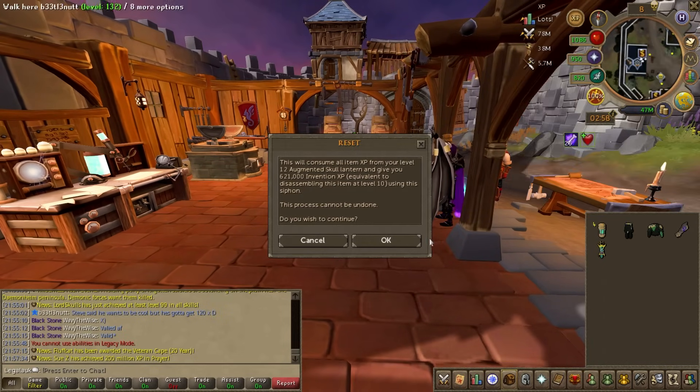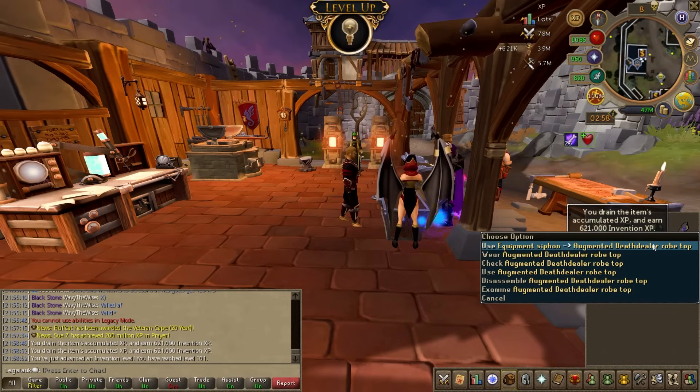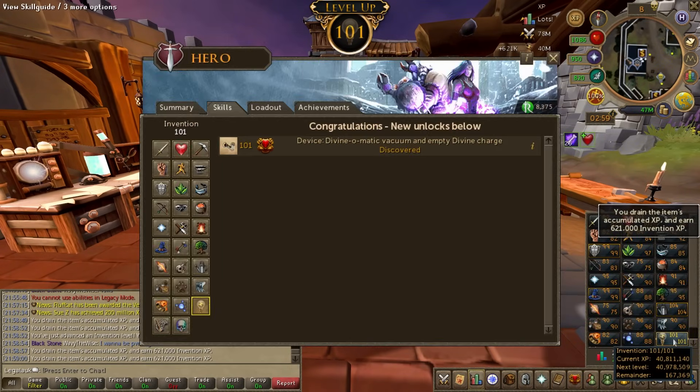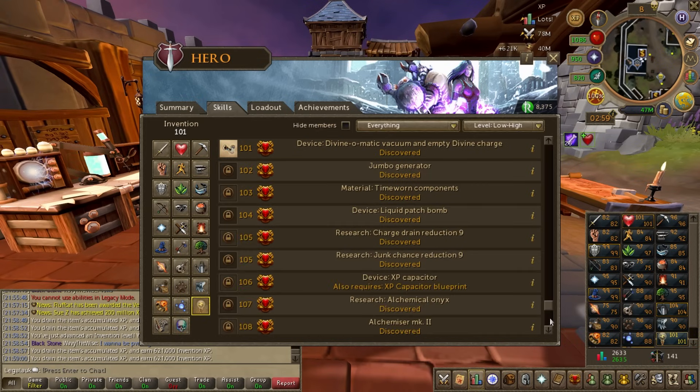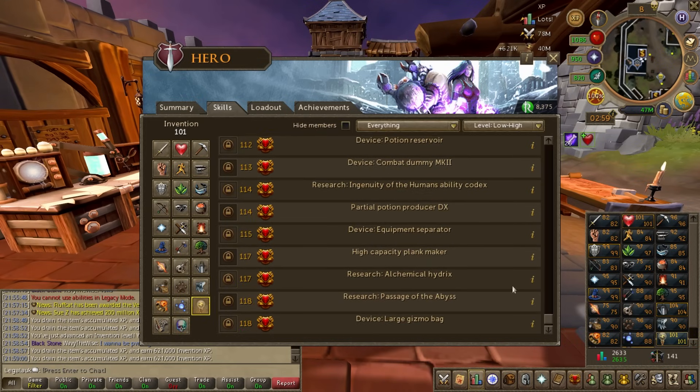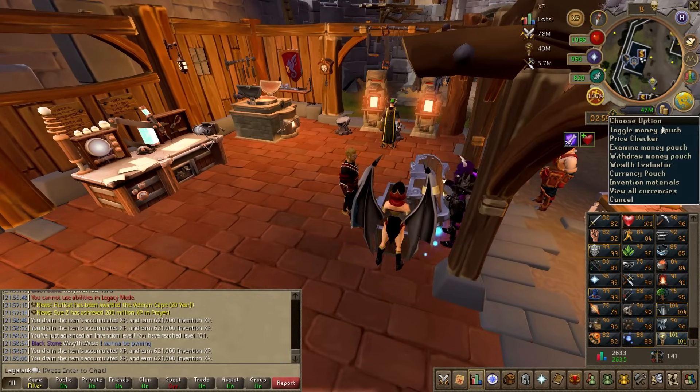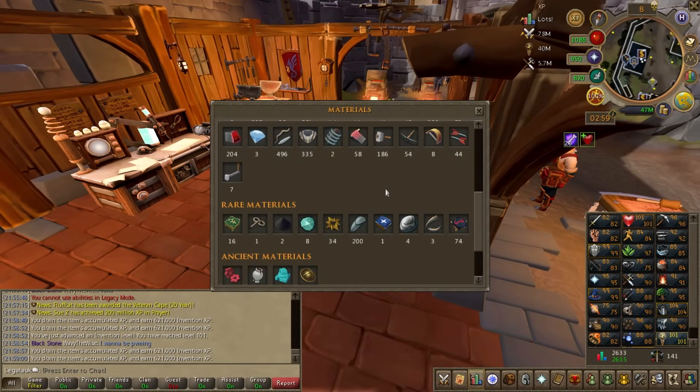Four level 12 items puts us at level 101 Invention, and probably not level 102 yet — but we're so close to level 102. Actually, I can discover the Passage of the Abyss and quite a few other things, and I will definitely get 102. This is huge because the Passage of the Abyss is now possible — just 16 more precious components.